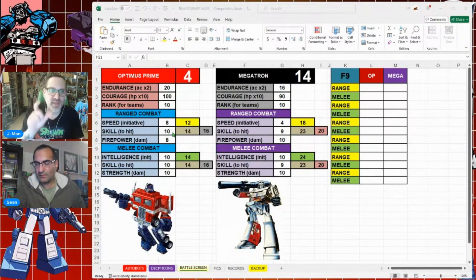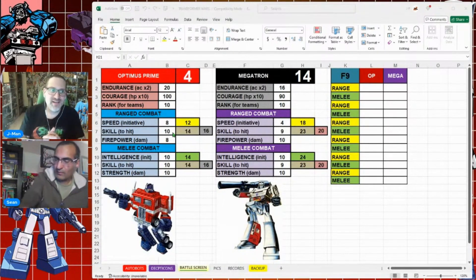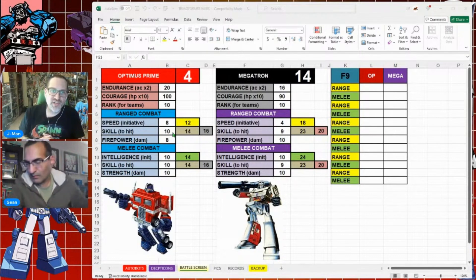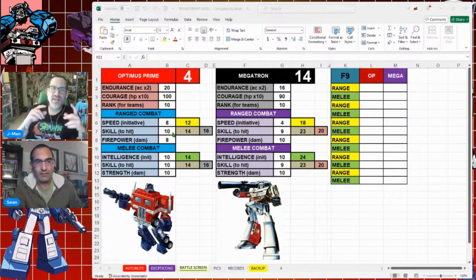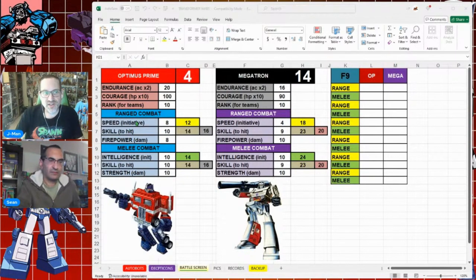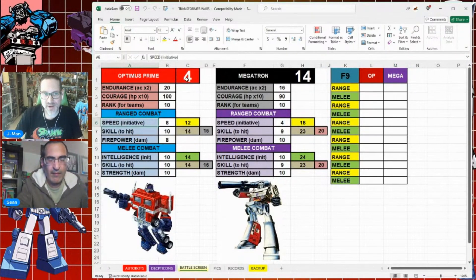Basically, the endurance number I took and used as armor class — I multiplied it by two to get armor class like D&D. The courage number I multiplied by ten, so Optimus Prime's courage of 10 becomes 100. That's your health — when your courage depletes to zero, you run away and the battle's over. You're trying to get the guy down to zero courage. Rank determines who attacks first for team battles.